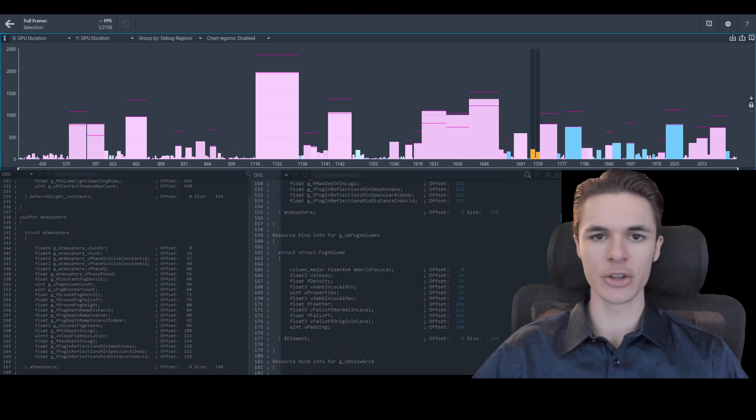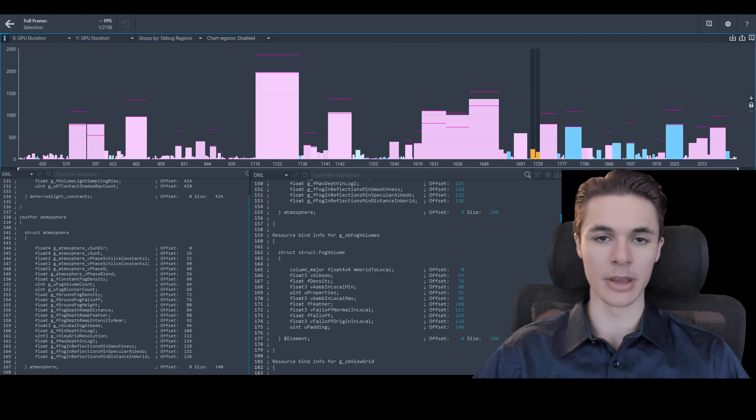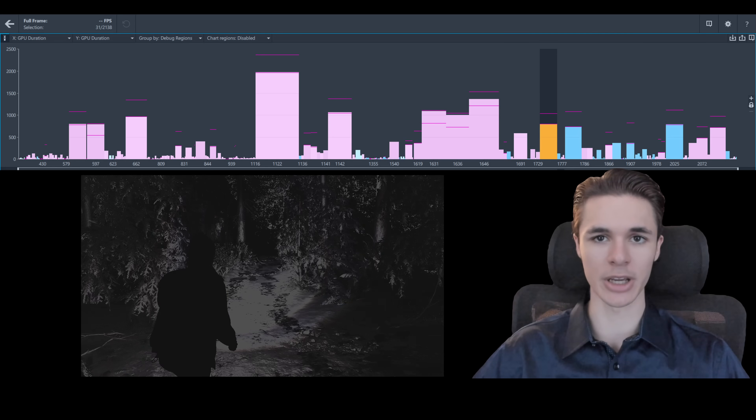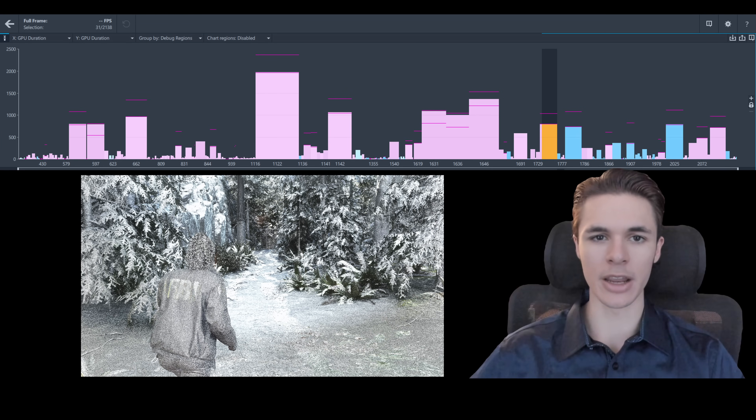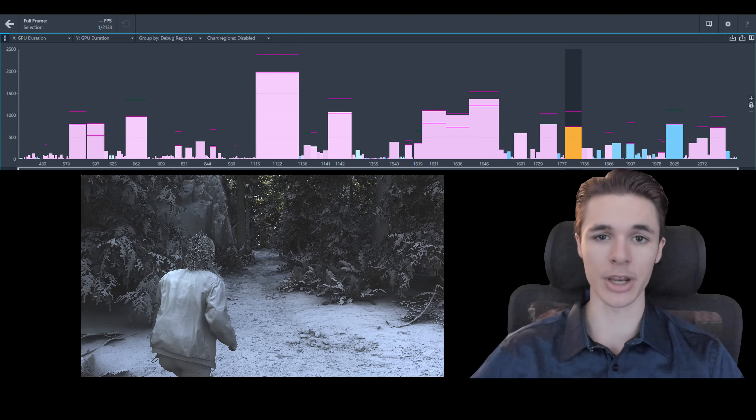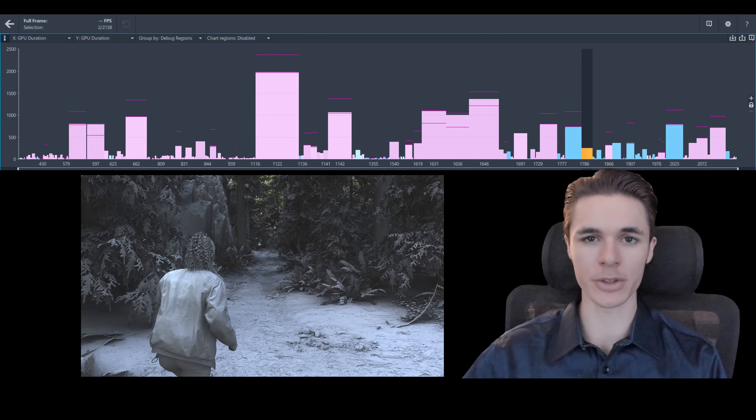0.3 milliseconds is used to update local fog data. Then 0.8 milliseconds computes the diffuse and specular values of the character's flashlight in two different lighting channels. More lighting is added in smaller draws next to it for a 0.2 millisecond cost. Then all the diffuse lighting information is combined into a texture with exposure compensation. 0.4 milliseconds is used to smooth subsurface scatter skin.